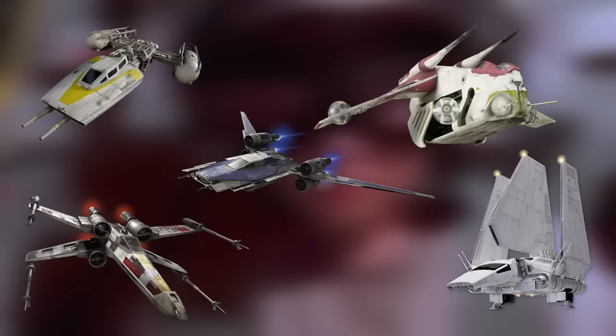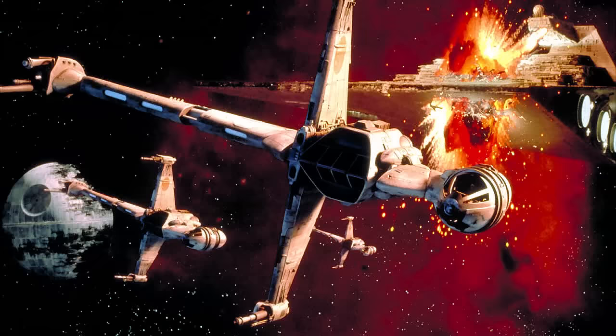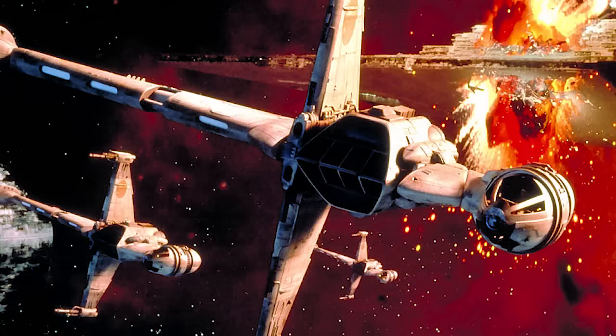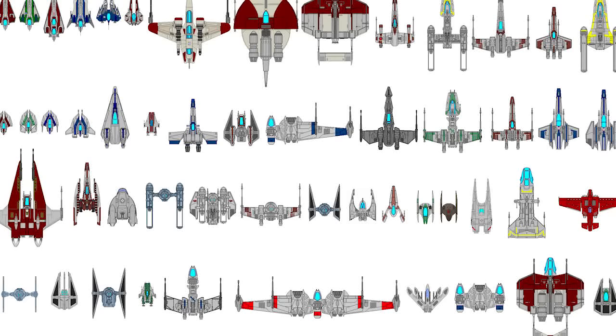You also have shuttles like the Lambda-class shuttle and various other models ferrying people around. There are variants on each starfighter type and many starfighters are a mix of two or three roles. For example, the B-wing is a heavy bomber but can also operate in an anti-starfighter capacity. Especially in Star Wars Legends, where there are thousands of starfighter types, you could basically find a ship for any given role.